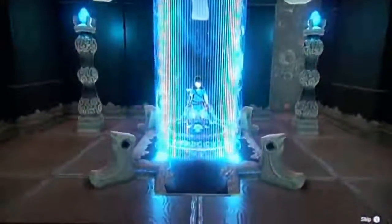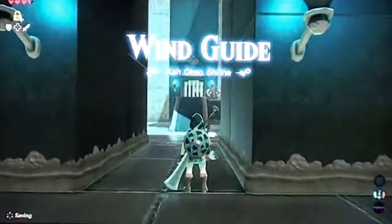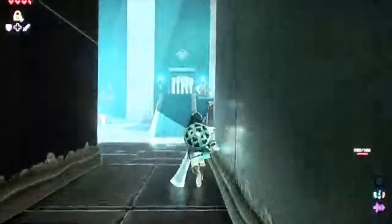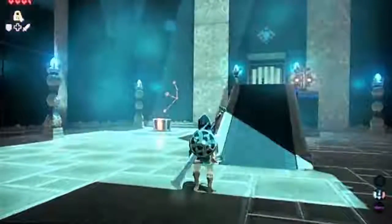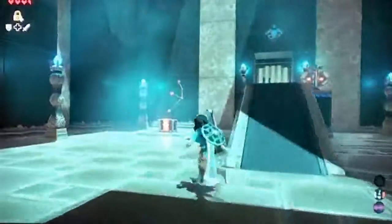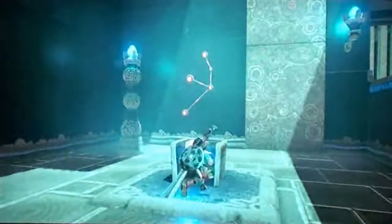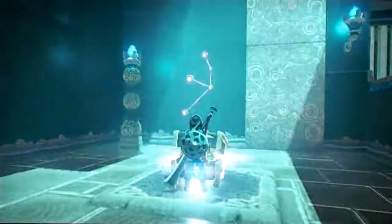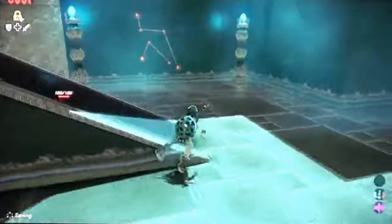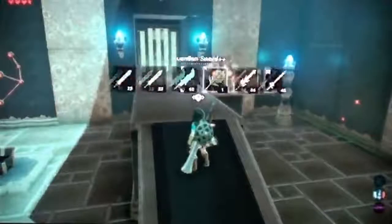Here we are inside the shrine — we have the wind guide. Excuse me, my throat is kind of dry. Do I have enough room in my inventory? Yes I do — I can grab this. If you do not have a Korok leaf, this shrine will actually give you a Korok leaf. So in case you need a Korok leaf — which I don't think I do — they give you extra just in case. Yay!